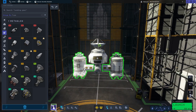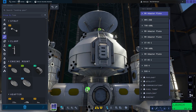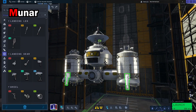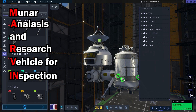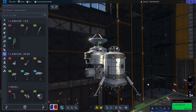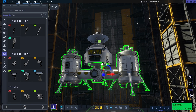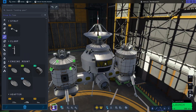But I got it somehow. First I designed a completely different surface base, but it just exploded on the pad and I couldn't really do anything. Other than that, this surface base has a really funny name — it's called the Mun Analysis and Research Vehicle for Inspection, or MARVIN for short. You might think I'm really smart for coming up with that — I didn't. Senov KSP came up with that, so thank you for that. I just wanted to call it Mun Research Facility or something boring, and this really gives it a special touch.